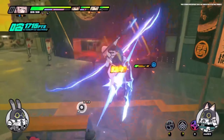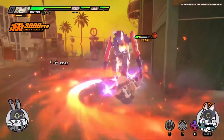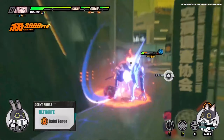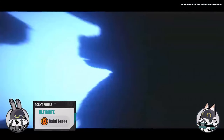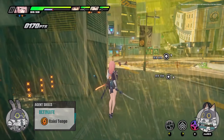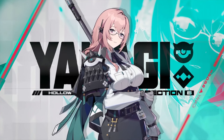In such cases, Yanagi deals massive electric damage while switching from stance to stance to maintain her buffs. There is none of the usual gentleness that Yanagi seems to exude when activating her ultimate — only intense focus as she lets loose a flurry of deadly slashes. Trust me, you don't want to be on her bad side when she gets serious.